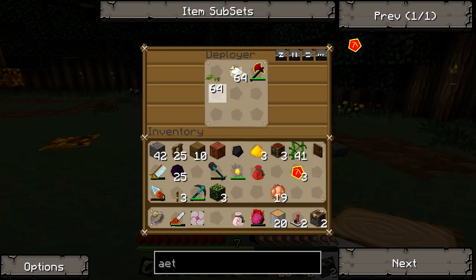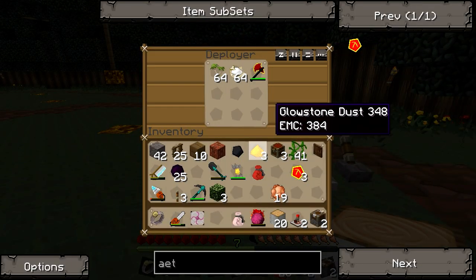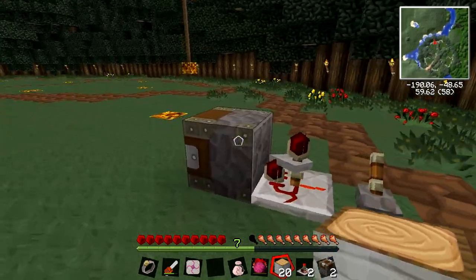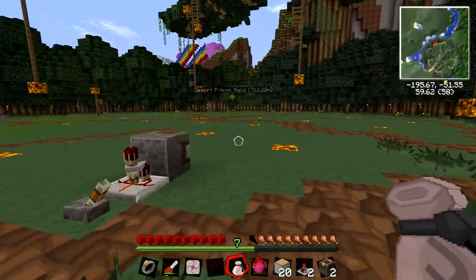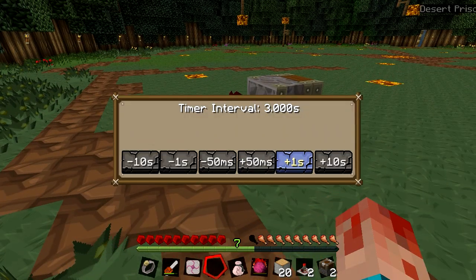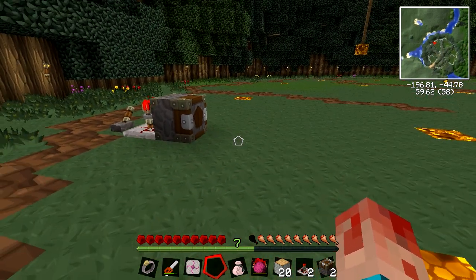Because of the slots in the deployer, it will go through and systematically use each slot in order. As you know, a deployer is a right-clicker: when you right-click with a sapling you plant it, when you right-click on a sapling with bone meal it grows it, and when you right-click with a red matter axe on wood it cuts it all down. It needs some fuel but the output is still greater than what you put in. Let's make it really slow - every three seconds - just to be extra careful.